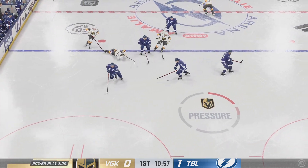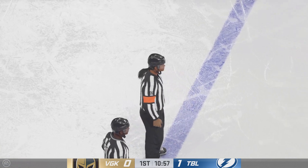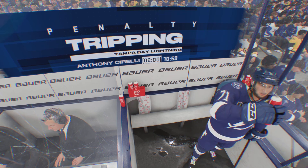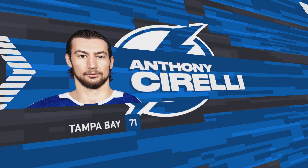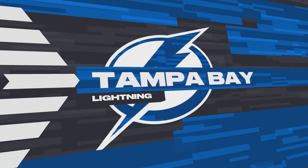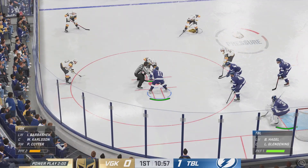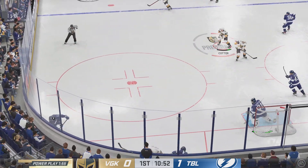Grabbed in the open ice by Theodore. Play whistle — dead penalty coming up. Important task for the PKers ahead of them. Up by one, and a real opportunity protected. And the man advantage unit comes out to go to work. On a one-goal deficit on the power play now, you have to take advantage. You have to find a way to get the coverage moving and find good scoring opportunities.